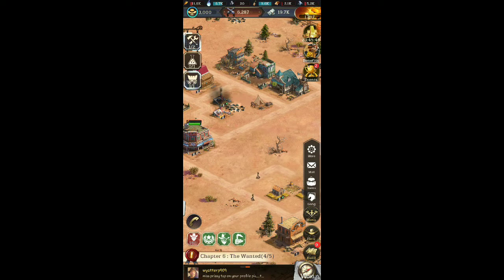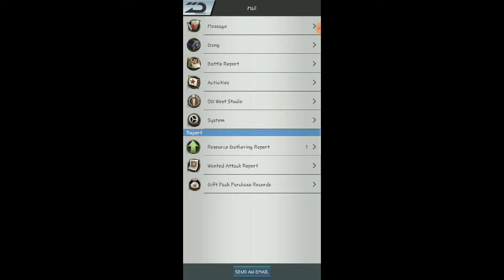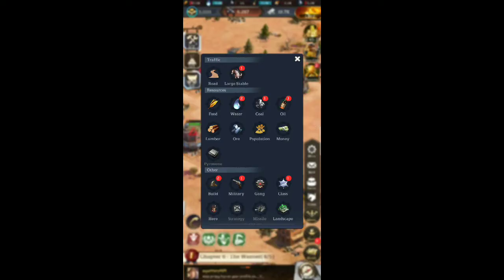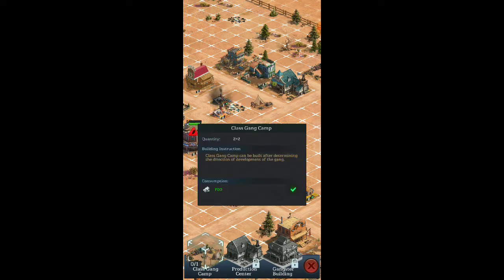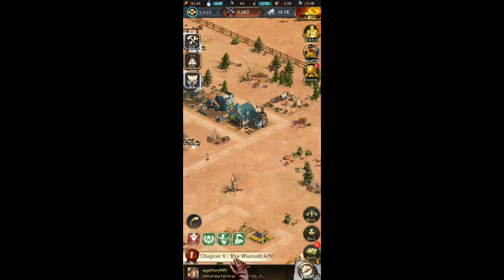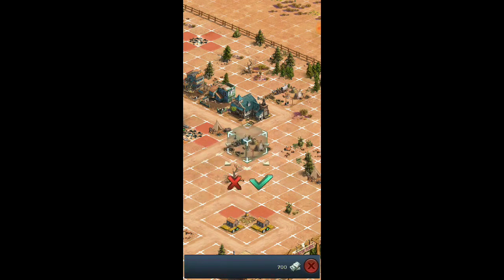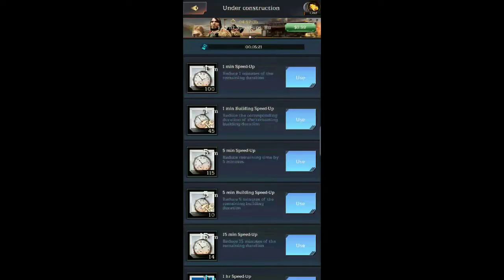We got the class thing now — there's a battle, so we did manage to get some food off of that. We can also build some more stuff class-wise. Class Gang Camp can be built after determining the direction of development of the game — I don't even know what that is. We got one builder — let's put the class camp right here for now and then we'll move it. It's gonna take five whole minutes just to build that.